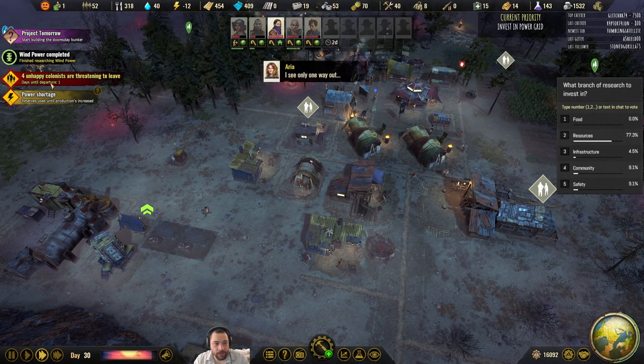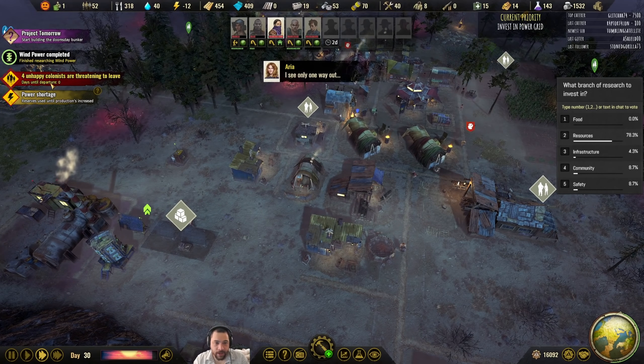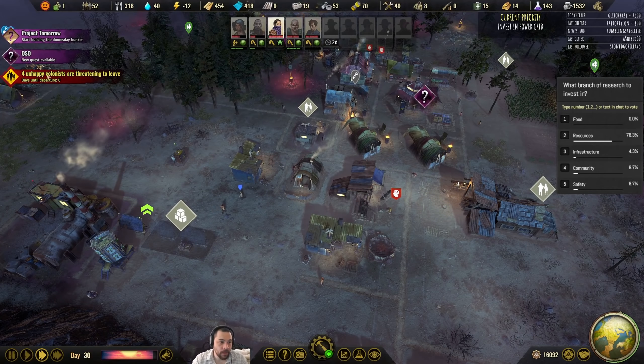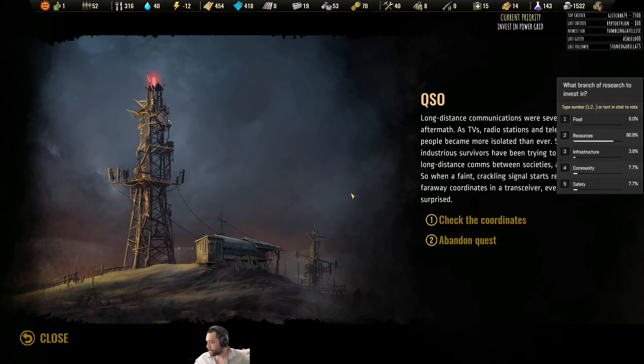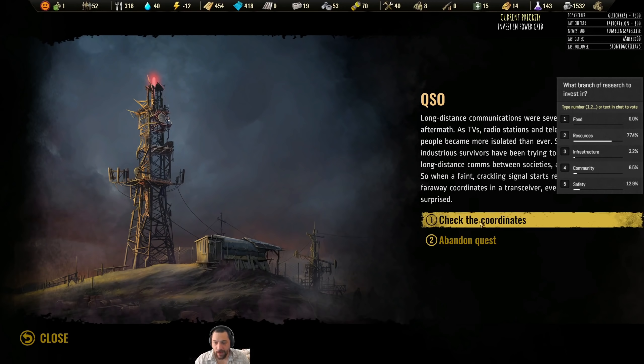There are four colonists threatening to leave because they're unhappy. There's a new quest — QSO. Long distance communications were severely hit in the aftermath. As TVs, radio stations, and telephones fell silent, people became more isolated than ever. Some industrious survivors have been trying to restore long distance comms. A faint crackling signal starts repeating a set of faraway coordinates in a transceiver. Let's check the coordinates.